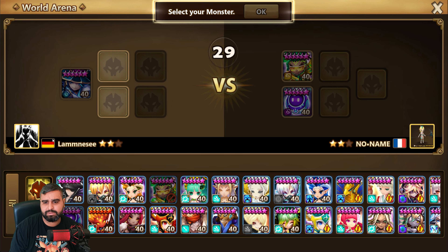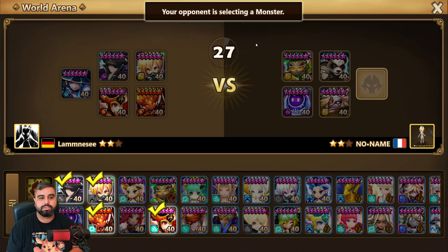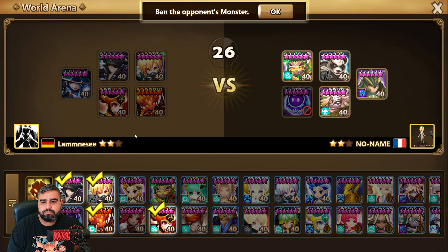We're gonna first-pick Zibala and he picks the dark Robo — you're kidding me. Let's go for Vanessa. We have a speed lead in our team too. Okay, Dominic — so we'll go with double nukes. I think this one is the more annoying one because I think it's a Swift Robo and with a 33 speed lead I think he's gonna band Vanessa.